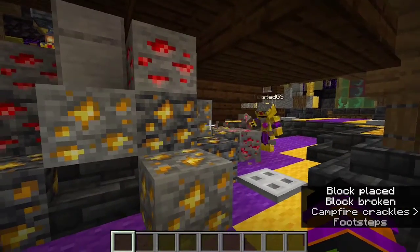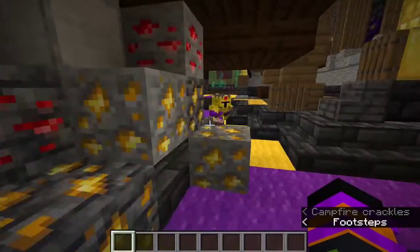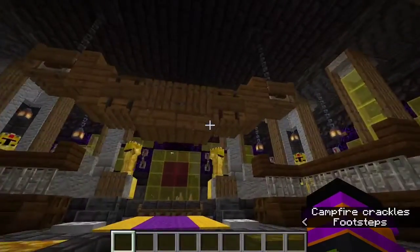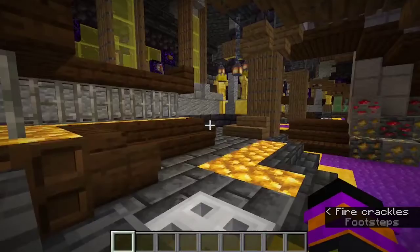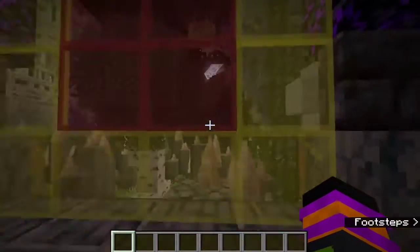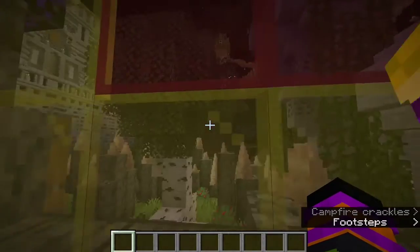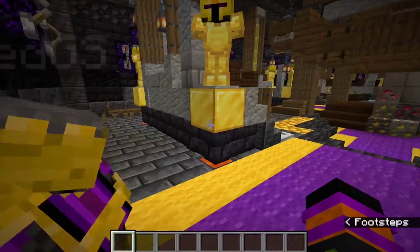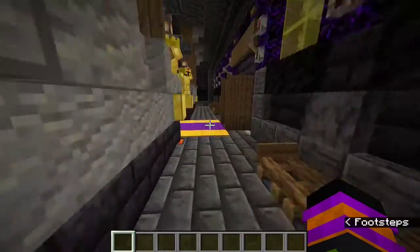Over here's another hammock in case you have a friend over, more couches, nice carpet, more lava lights. And here we got a view of some floating islands and the majestic mystical tree in the background with a little birch forest. Follow me around here and come out to the back porch.